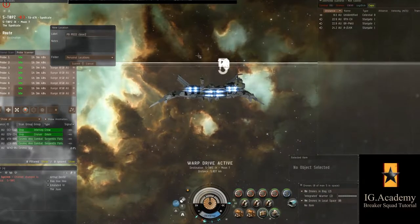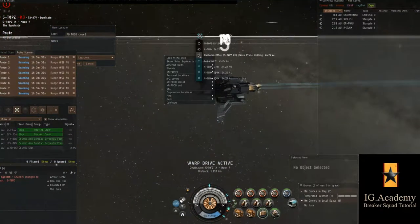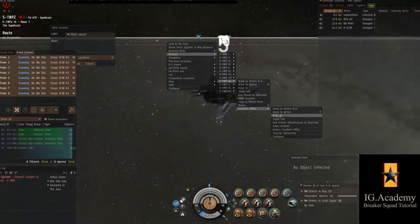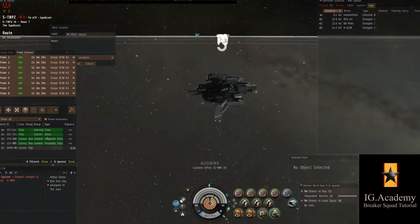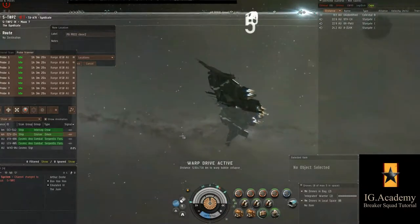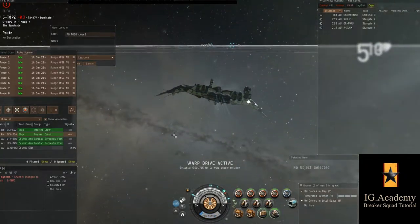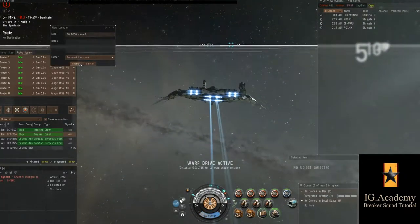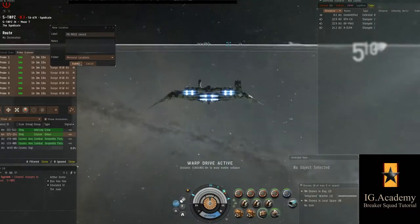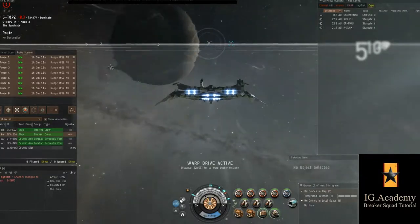Sometimes the alternate warp-in is close like this one, sometimes it's far away, and therefore you need to make bookmarks in warp so that you don't have to fly 20 AU every time you warp out. So now I've scanned and I'm warping back to the hostile fleet at 100. I've got my close bookmark prepped to drop.